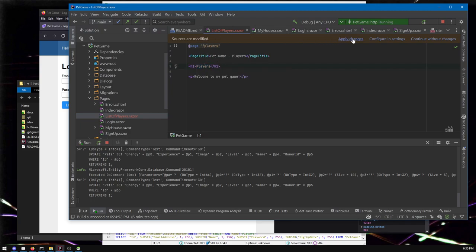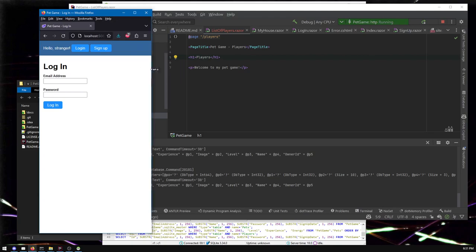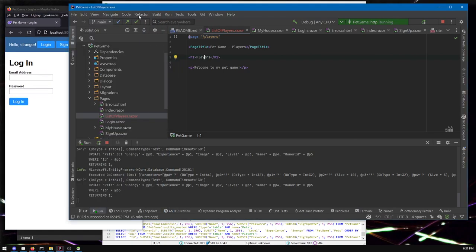You might notice this little bar has appeared up here because I made changes. If you're using Visual Studio or Rider they definitely have this feature — it's called Hot Reload. It just lets me apply the changes to the game without having to stop, restart, and rebuild. So even if you're looking at a page you can say apply changes and it'll just apply right here as you're watching.